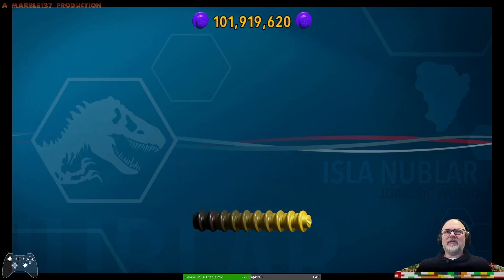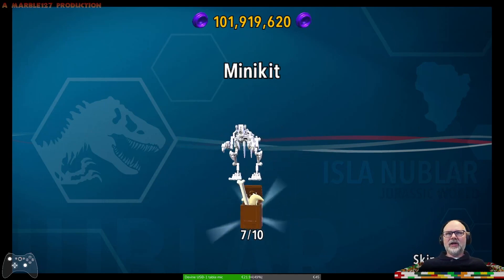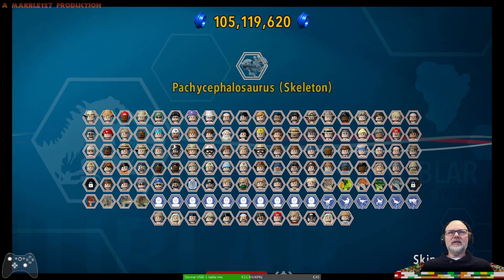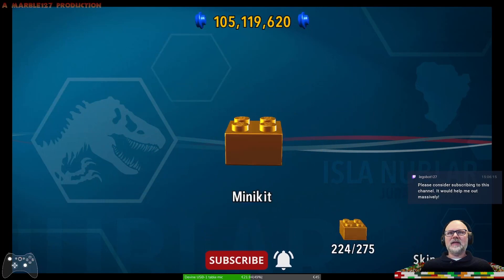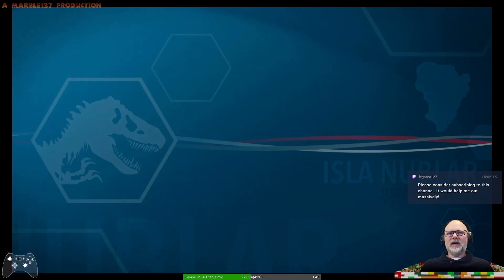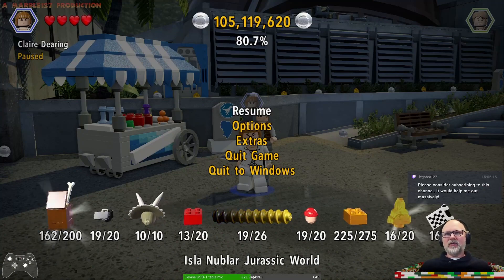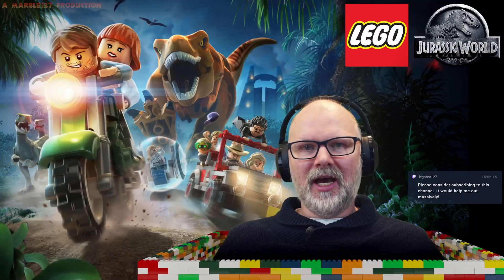True survivor — I think we already made that in the last session. And I think we got all the minikit canisters, so that means we have another Lego skeleton. Please consider subscribing to this channel, it would help me out massively. And that is that chapter done and dusted. We're really getting there — 225, that means another 50 gold bricks to go, and we're at 80.7%. Thanks very much for watching and see you in the next one. Bye bye.